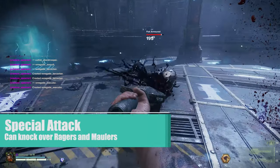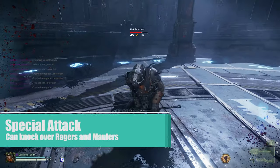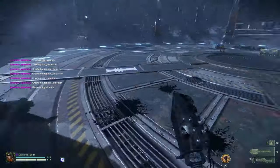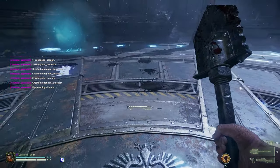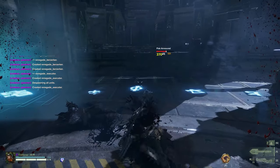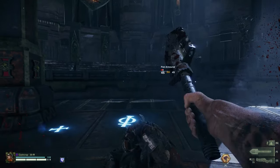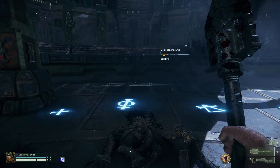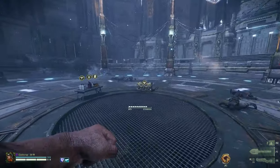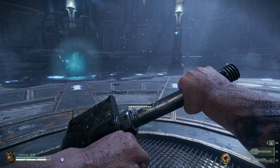The Uppercut special attack for the Latrine Shovel is pretty amazing. I'd argue it is the best special attack across the Ogryn melee weapons, except for the Power Maul, since its special is intrinsic to its functionality. You can special-to-heavy combo or special-to-light combo Scab and Dreg Ragers and Scab Maulers out of existence. Special Light is faster but does less damage than Special Heavy. You can pop a Bulwark Shield and even knock over an Ogryn gunner. About the only enemies that don't care about your Uppercut too much are Mutants, Crushers, and Bosses.